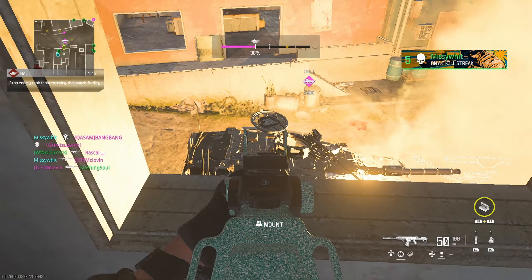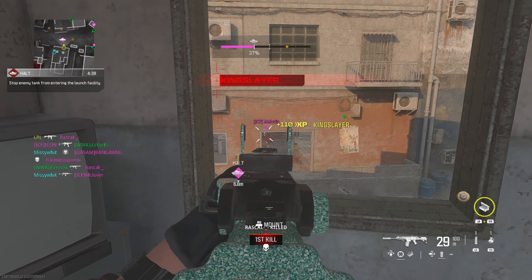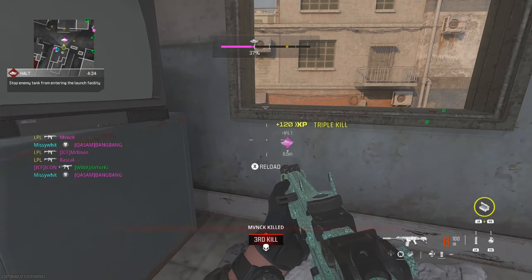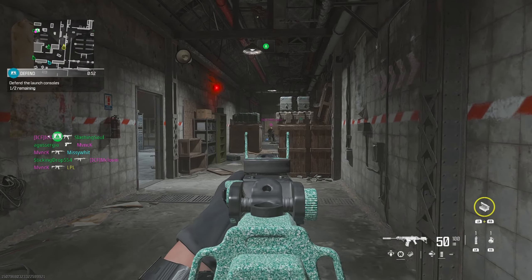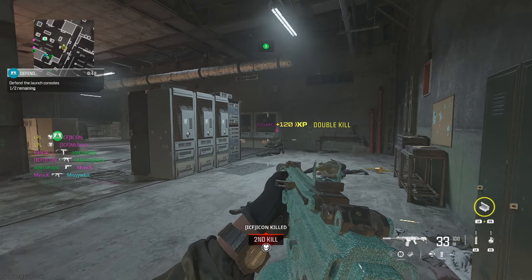Gold — or gilded as it's known in MW3 — requires you to get 3 kills with 1 magazine. Two options here: the first is to use the biggest mag possible so you won't run out of bullets before getting that 3rd kill. The second is hardcore, where very few bullets are needed and a bigger mag isn't required. Either method is effective, and honestly the hardest part is just trying to force yourself not to reload after every kill.